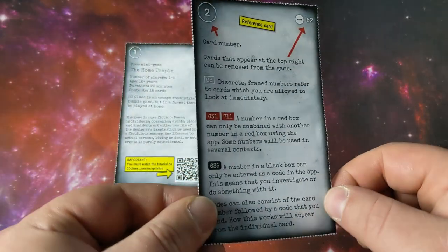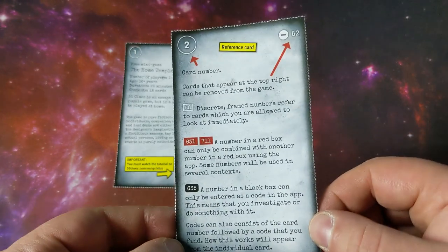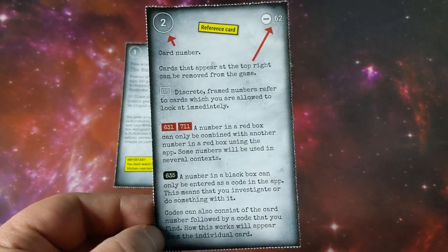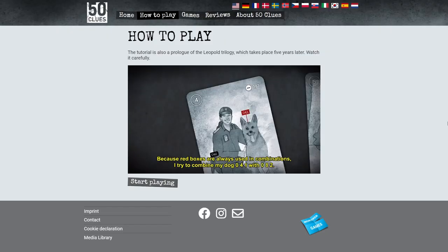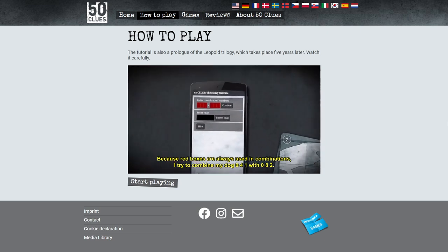Mechanically, this is very sound — I really like it. You've got black numbers and you've got red numbers, so black numbers are ones you can investigate. Generally, when you put them into the app, it will tell you to do something, like: you have searched through somebody's pockets and now you've got access to their mobile phone, their keys, and their identification. Red numbers you combine. Because they're all red, you can try and combine lots of different things and the app doesn't feel punishing. I love Unlock, but that noise when you make an error — I have nightmares with that noise in it.